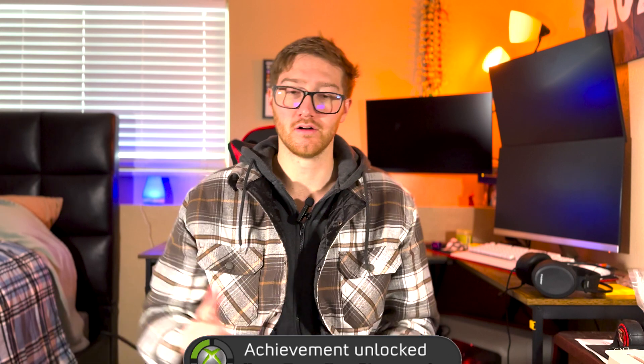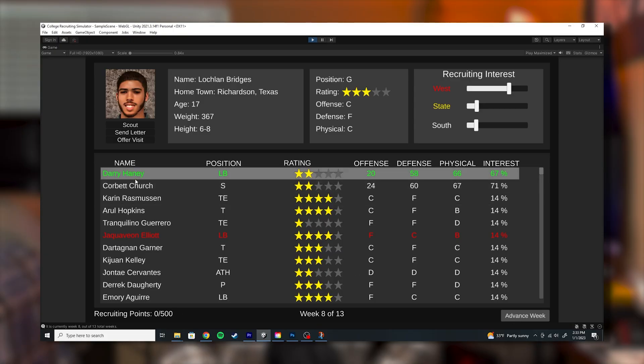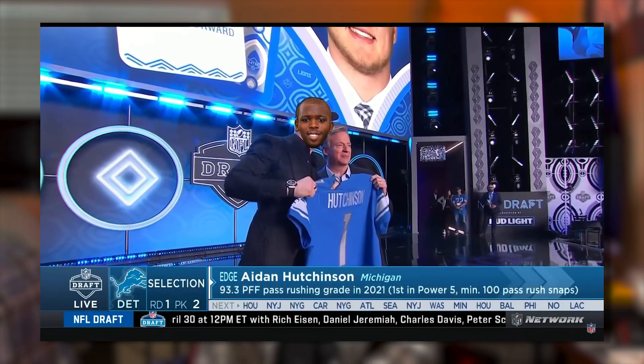It'd be really cool to have letters do more than just increase interest in your school — for instance, they could reveal player traits like gem or bust or maybe hometown hero. Once a player has enough interest in your school, you can offer a visit, and by offer I mean force them to come to your school. This is a one-time action that provides a major boost in interest. Once a player reaches 65 interests, there's a chance each week that player could commit to that school — players will commit to schools without scholarships. NFL or bust, baby.